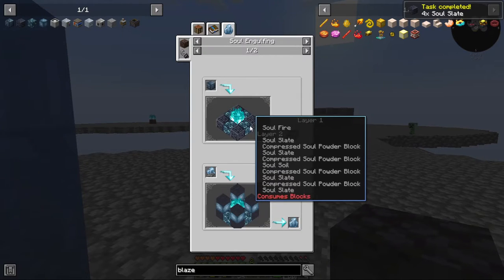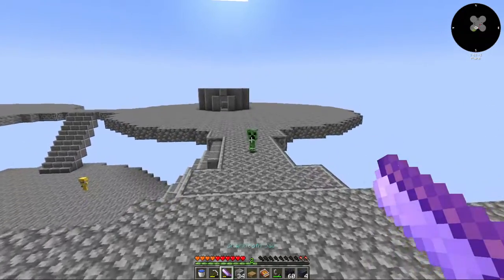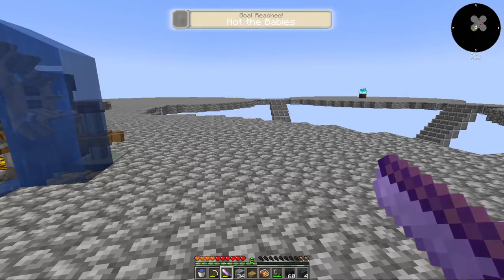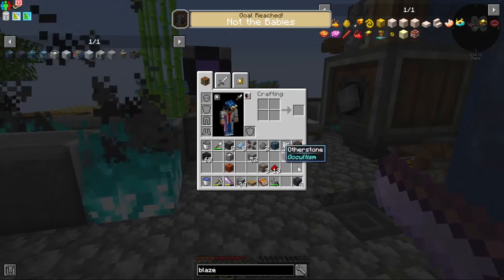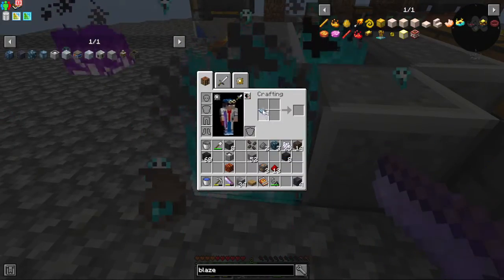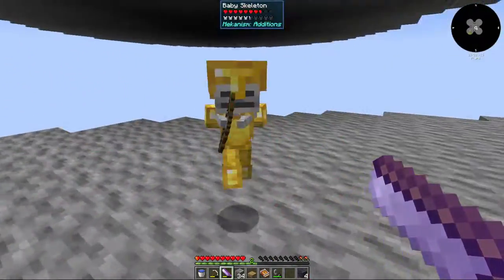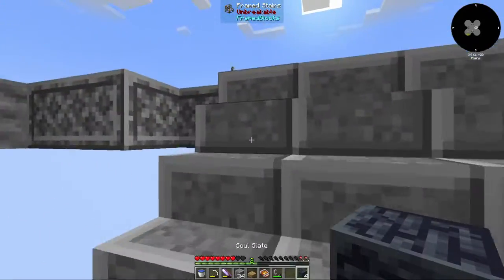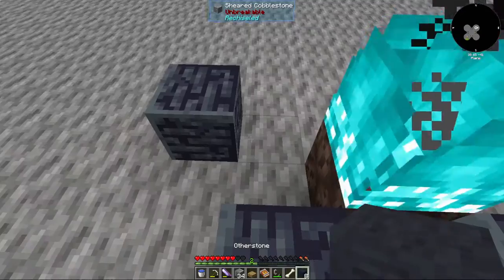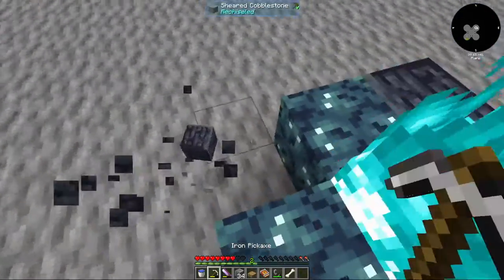I need two more glowstone for this. Cool, and then I go back over here. That is a baby skeleton — I do not appreciate your existence, please leave and never come back. Okay, so these will go in the corners, these will go on the insides. This can go here.